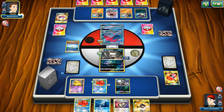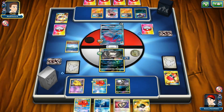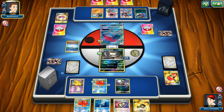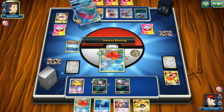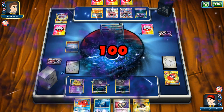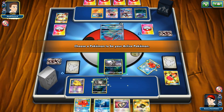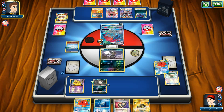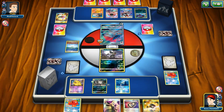I just need to find a way to get that Stadium out of play. There's a Lycanroc — I wouldn't be surprised to see Lycanroc on my Octillery, as expected. Luckily I have another Remoraid in my hand available, which is very important. Let's go with the Rattata just because it has retreat.